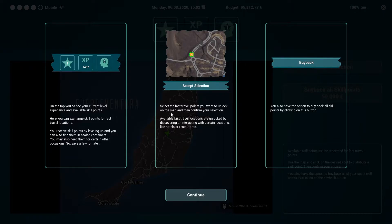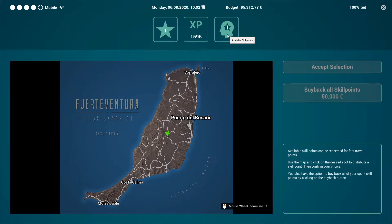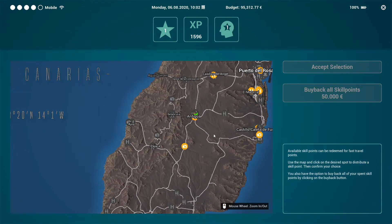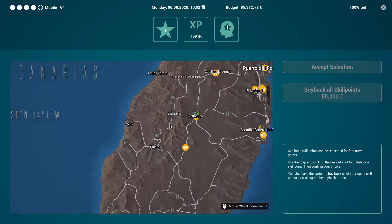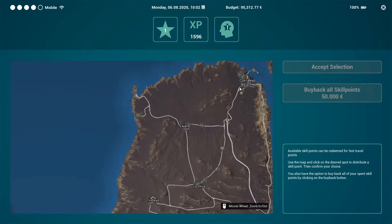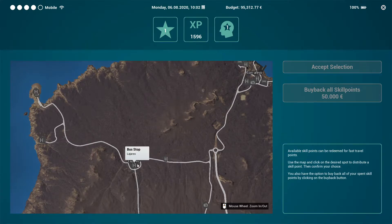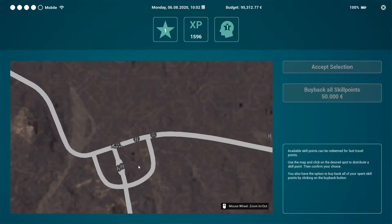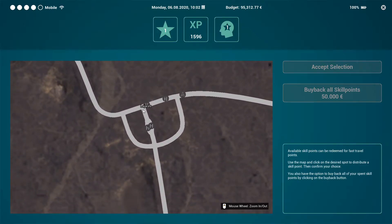'Select the fast travel points you want to unlock on the map and confirm your selection. Available fast travel locations unlock by discovering or interacting with certain locations like hotels and restaurants.' Oh boy, I have one point. I can choose fast travel locations. Maybe I should choose a really northern location. I'm only at level one. There's a town — L-A-J-A-R-E-S. Trying to think of where a good fast travel spot would be.